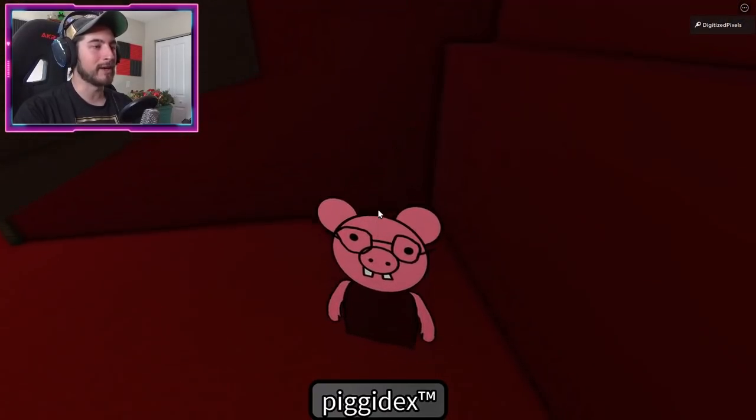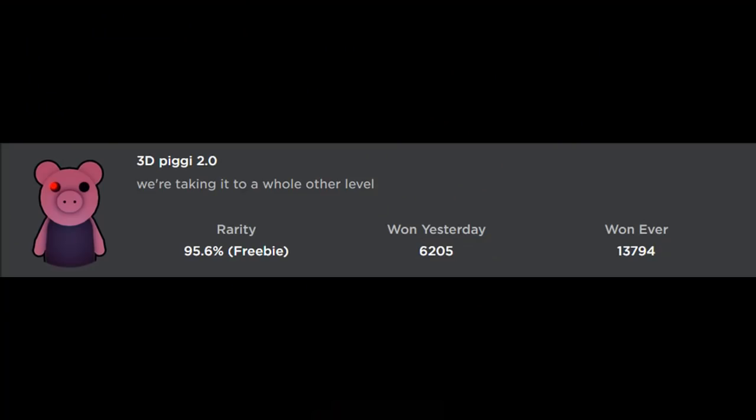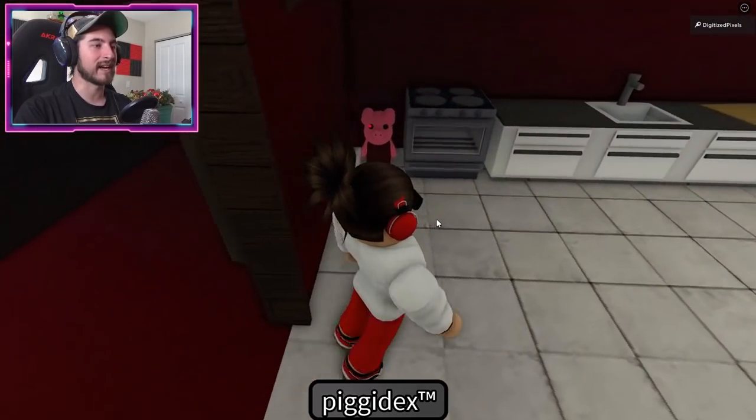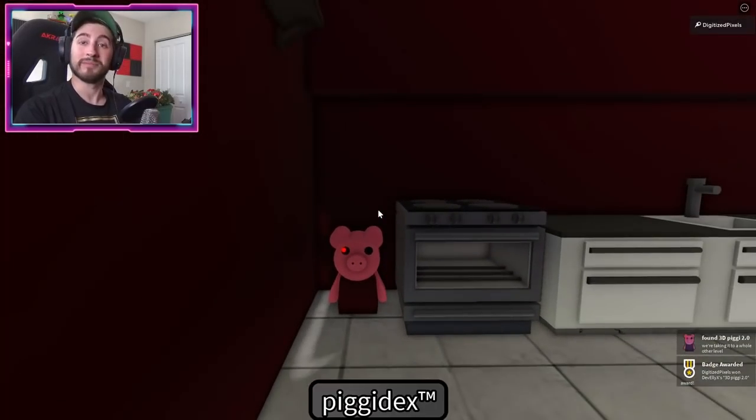Once inside, go over here into this room. Underneath the staircase is going to be Nerd Piggy - also known as Harry Potter. For the next one, go up the stairs and walk into the kitchen. Right there by the oven is 3D Piggy 2.0.